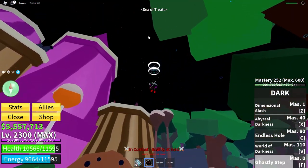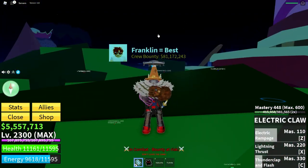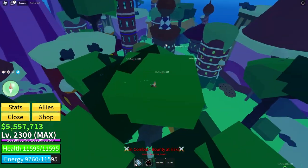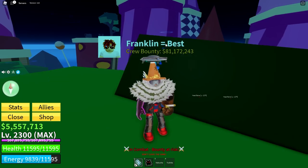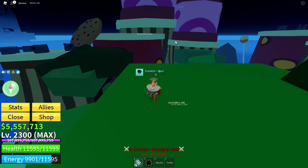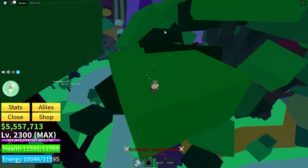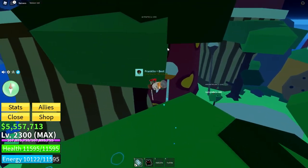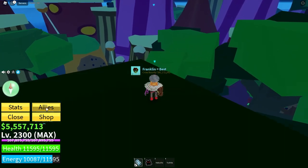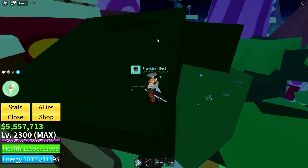You also get 3 levels worth of XP every time you kill the Katakuri boss. One of the best ways to kill him is with friends, or at least other people on the server. That's why public servers are so good — lots of people want the Spiky Triton, so they will come help you kill Katakuri. As I said earlier, ally them so you don't get hurt, and it should be pretty simple.